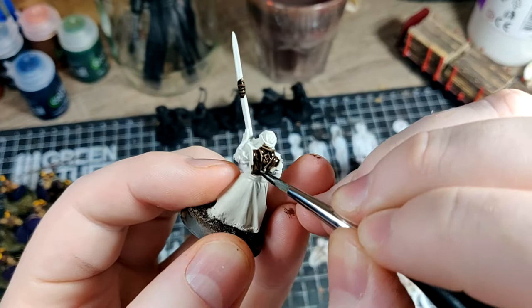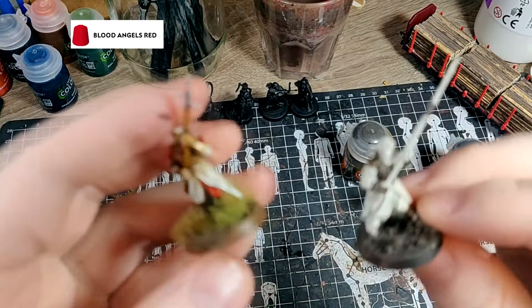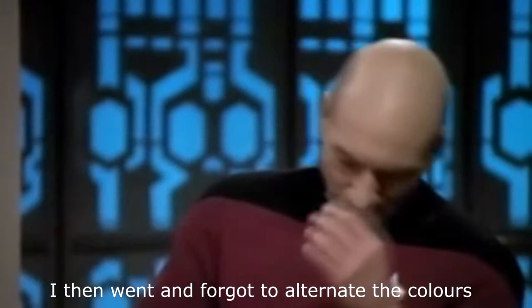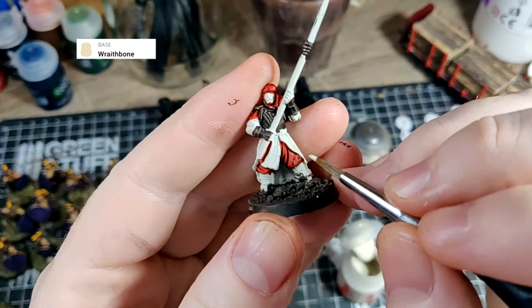The next step is the red. You can see here I've got two models with the exact same pose. To give a bit more variance in the army, I'm going to make sure I don't paint the same area red as I did on the other figure. Remember, if you make any mistakes you can always fix them by using some of the Wraithbone paint — I make a lot of mistakes when using contrast paints, so I always have this handy to fix any errors.